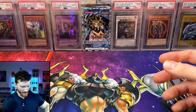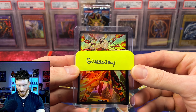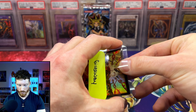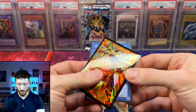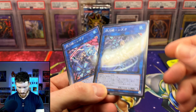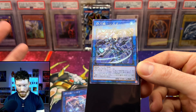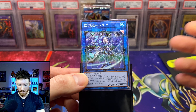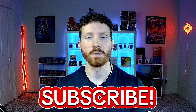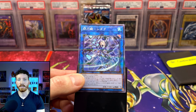He did give us a giveaway to pass on to you guys, and a black envelope that he says we cannot open till the end — it feels pretty thick, so I'm very eager to see what it is. He's got two cards in there — two different Sky Striker monsters in what looks like a new parallel rarity. If you want to enter for a chance to win these two beautiful cards, make sure you leave a like on today's video, make sure you are a subscriber, ring that bell, and let me know your favorite card from the Quarter Century box.